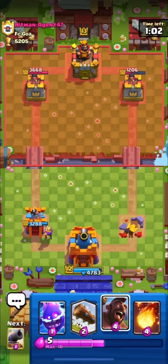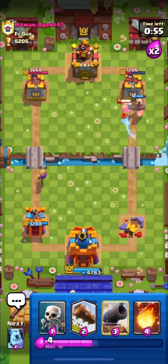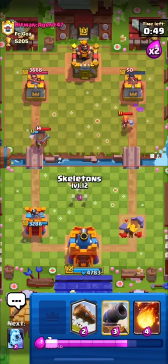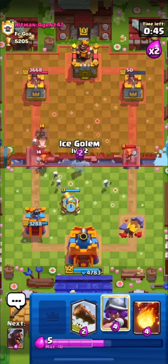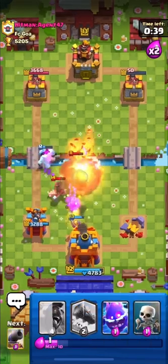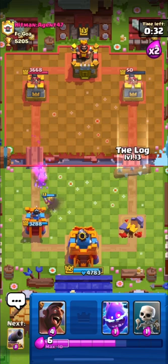We are about to hit 2x elixir and in 2x elixir we can come back guys. We are going in with our hog and he doesn't have elite, so our hog will get some damage on his right side tower. His tower is down to 50 — this is great for us, we just need one more lock to finish his tower. I will put down my cannon for his hog. He used magic archer so I will fireball it, then I will go in with my hog on the left side.